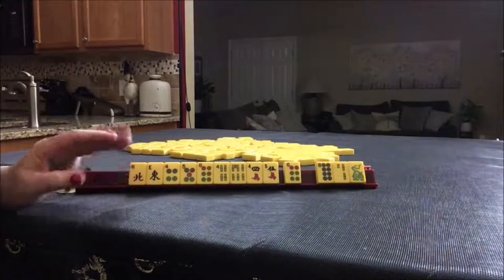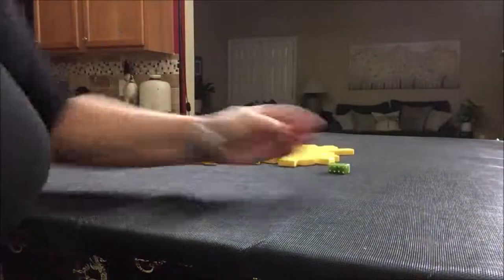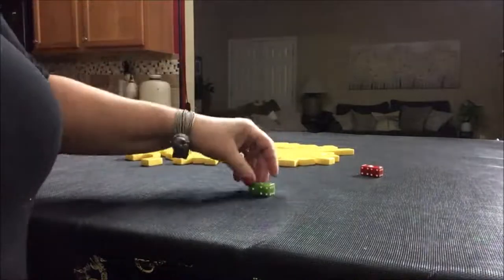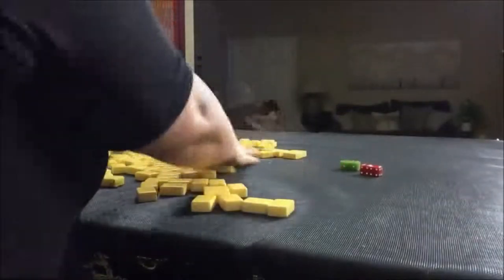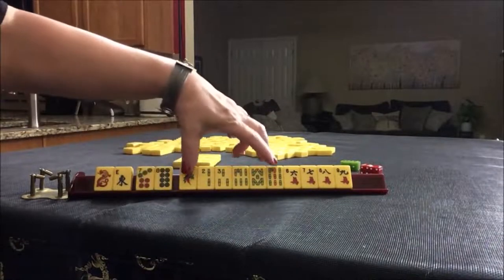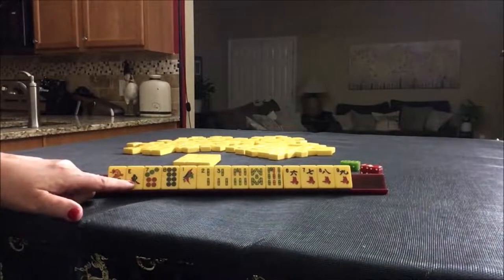Let me know if you would have gone with maybe one suit — maybe dots would have been good. This time north is going to be prevailing — no change. And this time we're going to be east; I rolled a five. I rolled a five: single east, two dots, six bams, four cracks — all singles. If this were your dealt hand, what would you focus on, and what would be your first pass?